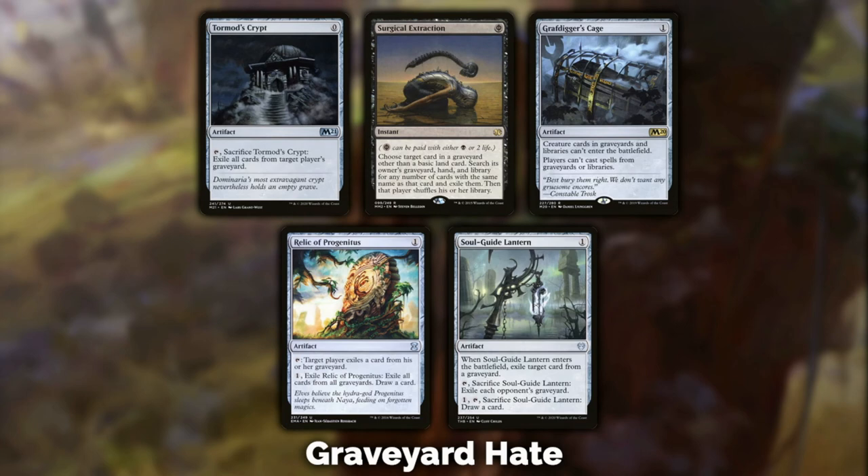Graveyard hate — I'm getting tired of showing this screen for the fourth time. The only thing you don't have here compared to the other sideboard tech videos is Ashiok, Dream Render, because that requires blue. You don't have blue in Gruul, so you have one fewer option. But you still have all the graveyard hate you need in the other five cards. Tormod's Crypt: for zero mana, sacrifice it to exile all cards from target player's graveyard. It's free — not necessarily my go-to, but it does see some play.